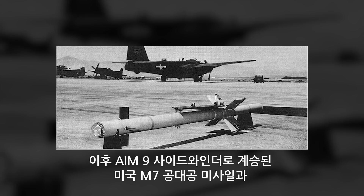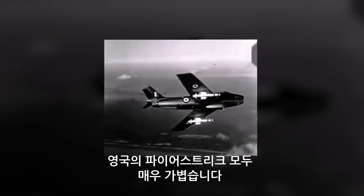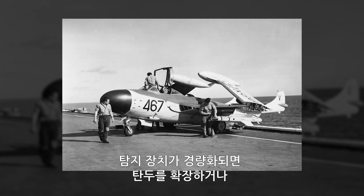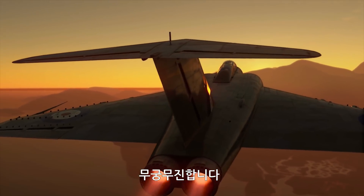Even with the bulky mid-century electronics, a guidance system of this sort turned out to be so tiny that it revolutionized the industry. See for yourself — both the American AAM-N7, which later became the famous AIM-9 Sidewinder, and the British Firestreak are very, very light, even elegant. With a seeker of this size and weight, you could get a bigger warhead or install a more powerful engine for more range and speed.